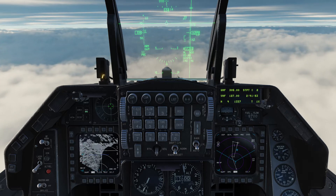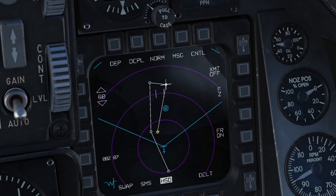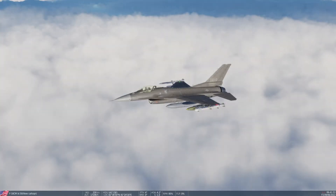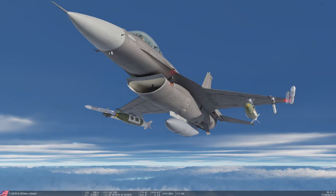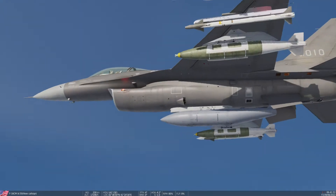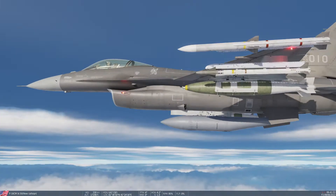I'll pause the simulation and explain something. These are steer points, which is where the F-16 is supposed to fly. I skipped steer point 1, and steer point 2 is where the target is supposed to be. In a real-world scenario, if intelligence has determined the target's coordinates, we don't need to worry about bomb accuracy — we're carrying JDAMs, which are GPS-guided. The fins at the back can be steered precisely toward the target, making it a precision type of ordnance.